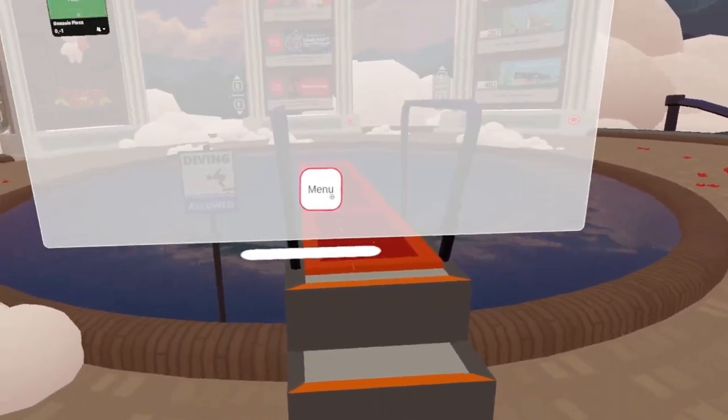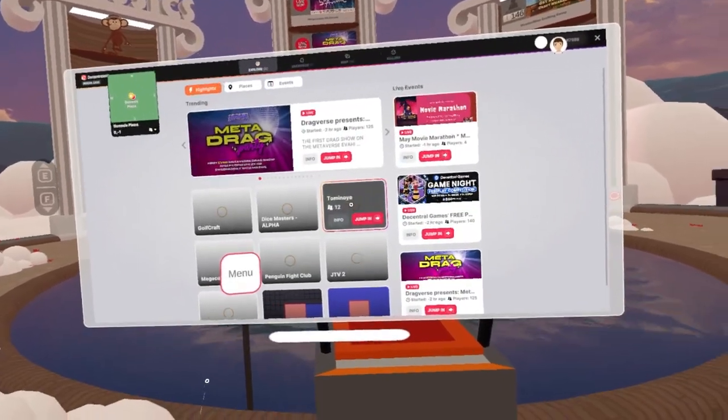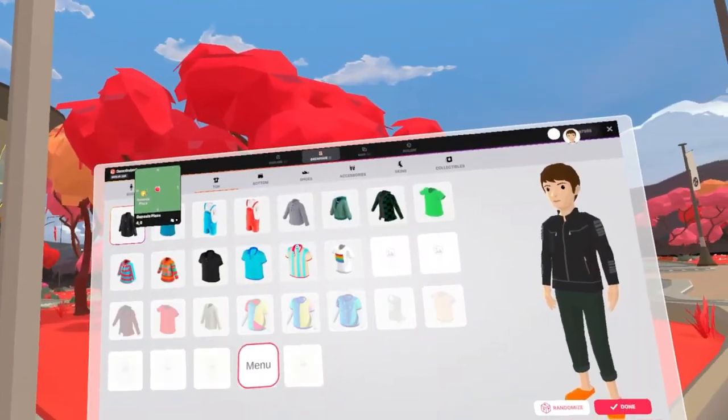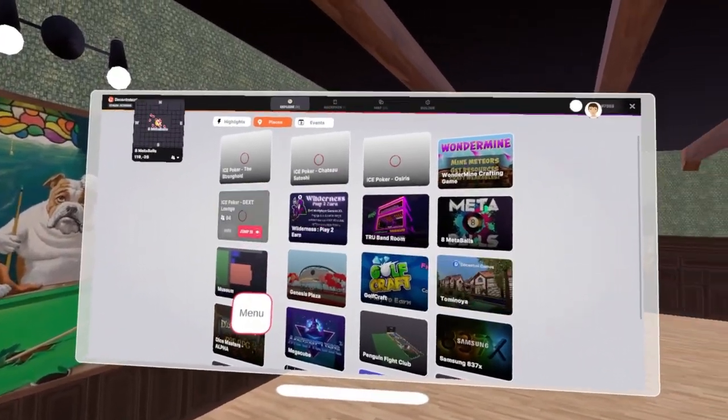When you appear in The Centraland, you will realize that there is a button that is always following you. By pressing it, you will be able to open the map, check the places and events, and even use the backpack. In general, in the beginning this works fine, but after some time it could start failing. But again, this version is in beta and unfinished.